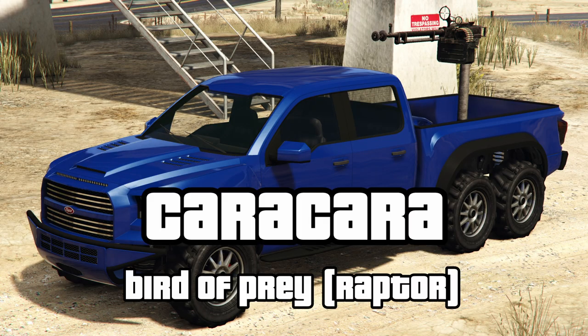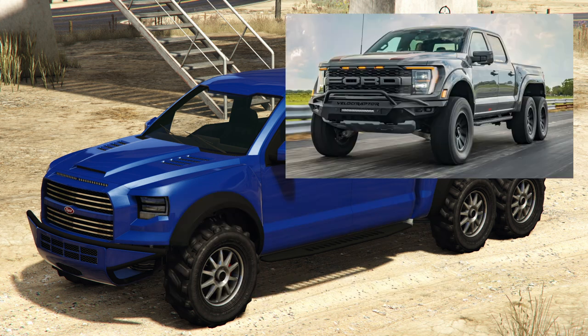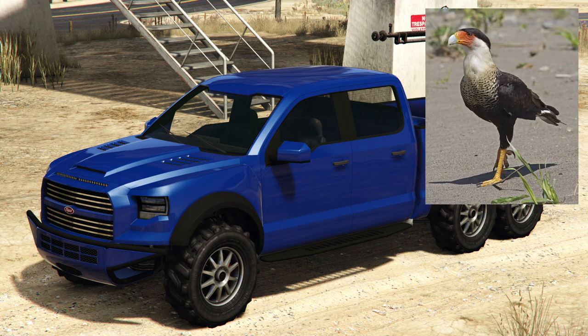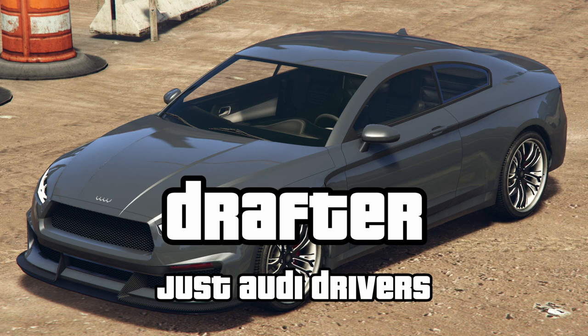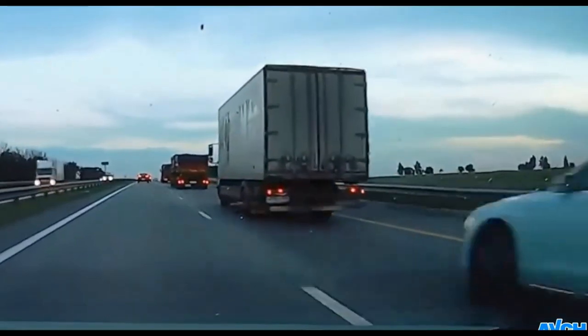Does Everon refer to the fact that the Hilux on which this is based is notoriously indestructible? Next for the Caracara — based on the F-150 Hennessy Velociraptor 6x6. In real life, a Caracara is a bird of prey, otherwise known as a raptor. Onto the Drafter — it's another Audi, and drafting is a racing term where you gain speed by staying as close as possible to the car in front. And for the life of me, I just can't figure out why they gave that name to an Audi.